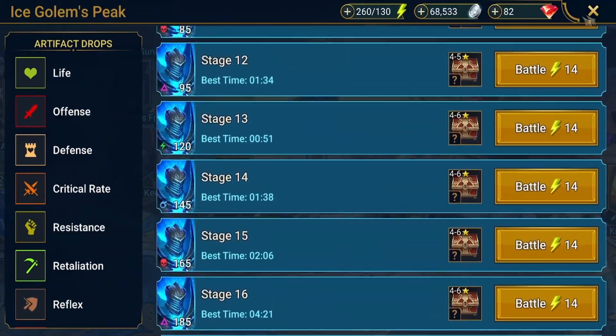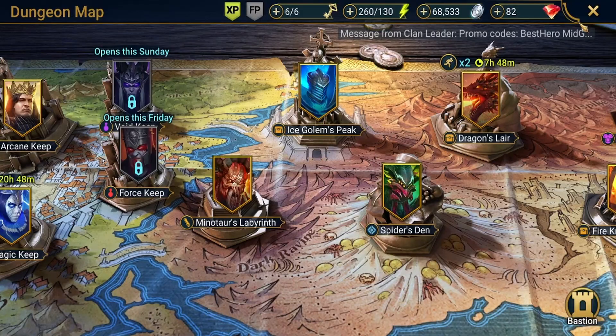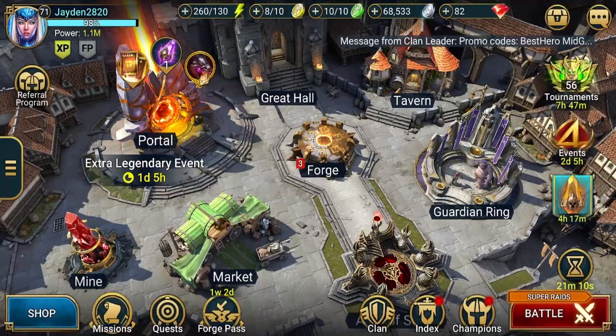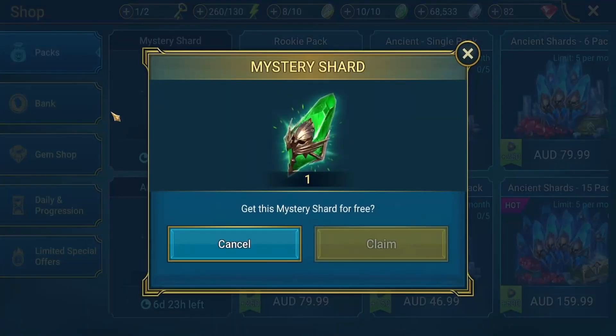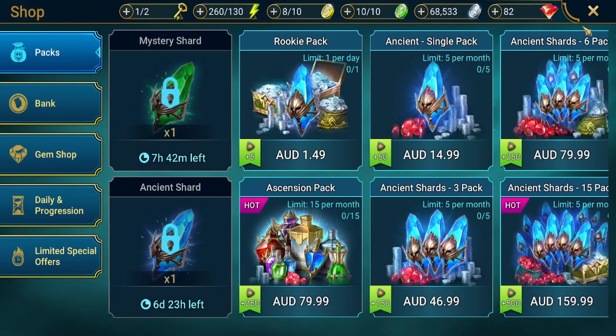If someone knows the exact stage mystery shards stop dropping from dungeons, leave it in the comments below. Also with mystery shards, you can get one per day from the shop, which isn't massive but it's available every day.